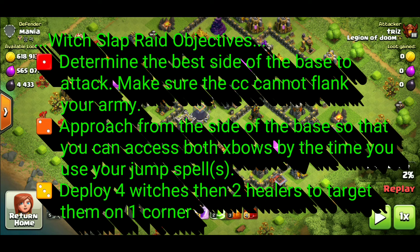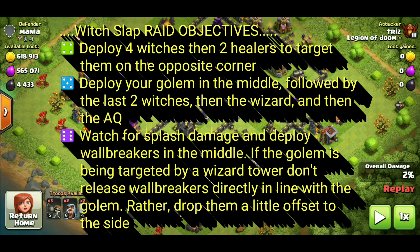The third raid objective: you're going to deploy four witches and two healers to target them on one corner. The fourth raid objective is going to be four witches and two healers to target them as well on the opposite corner. That brings us to number five: deploy your golem in the middle, followed by the last two witches, then the wizard or wizards depending on which version you're running, then of course the archer queen.